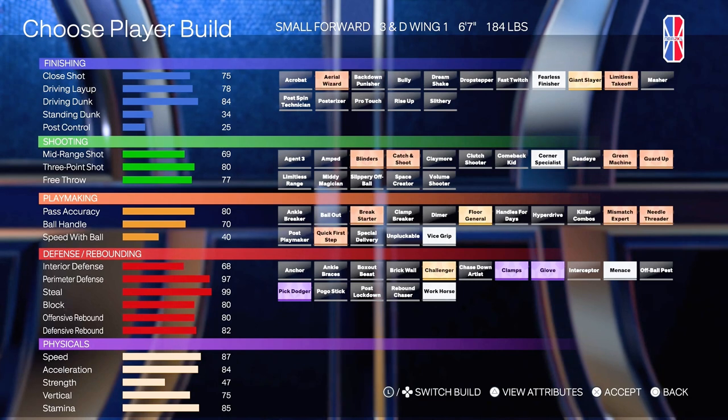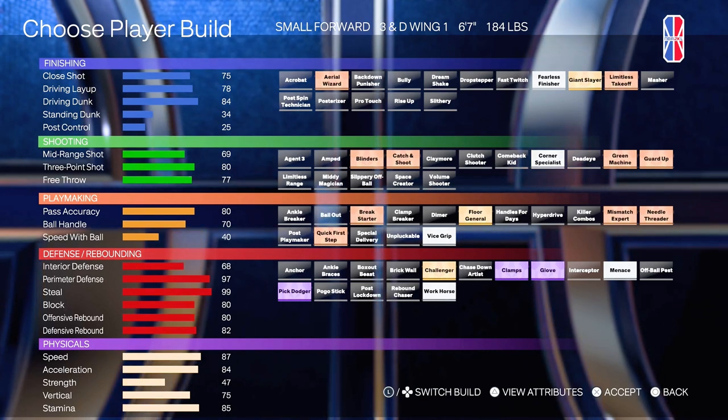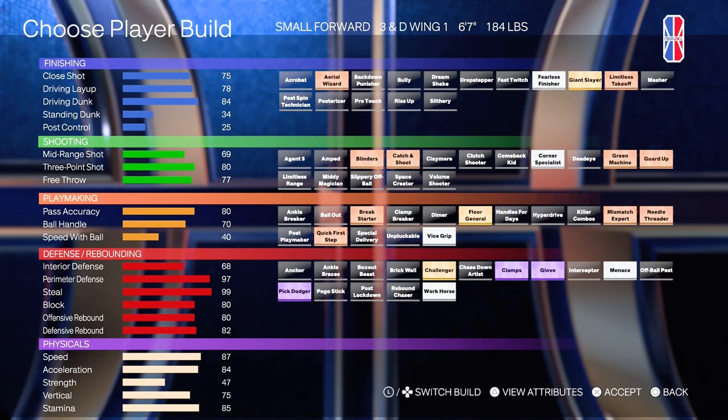You have 80 pass and 80 pass accuracy, which is good for getting the ball off the court. 70 ball handle. The only thing you take a hit on too is the Standing Dunk — you don't get any animations on that, unfortunately, because it's only a 34 — and the speed with ball. So you'll get the animations to dribble with the 70 ball handle, but you won't be able to speed boost with it.